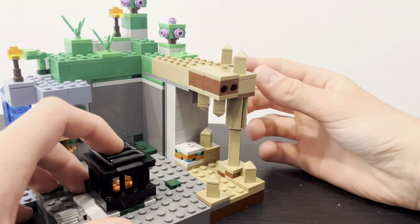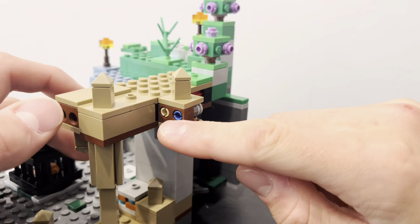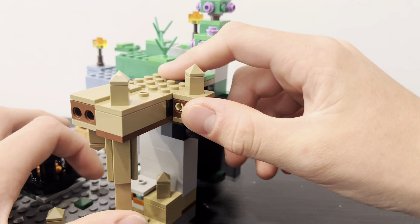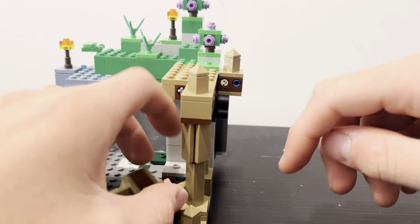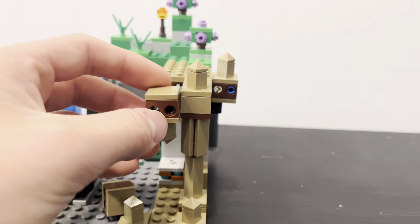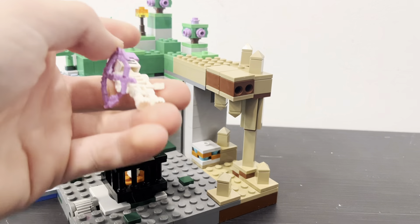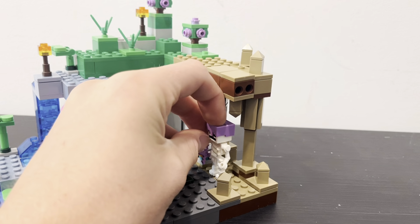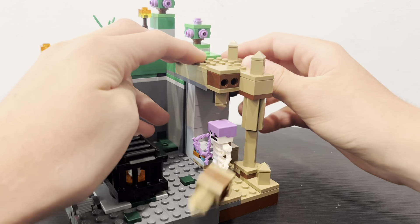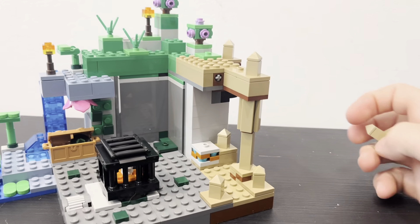There's a little play feature in the dripstone biome, which is included in a lot of Minecraft sets — if you pull this little block back right here, it will drop these stalagmite blocks. So for example, if I put these back up and place the skeleton beneath, then move that back, it will drop the stuff on top of the skeleton's head, and you can have it kill the skeleton.